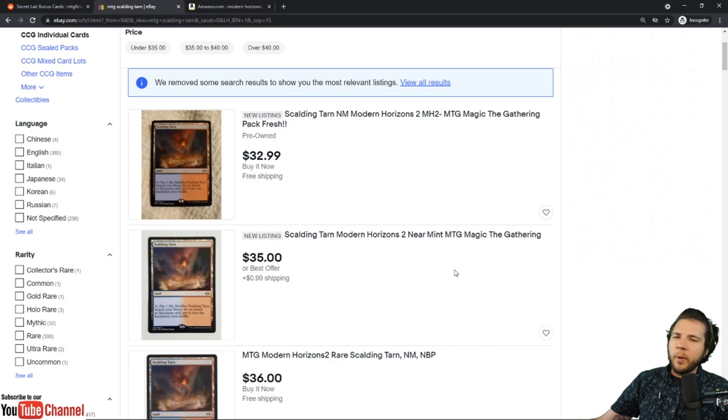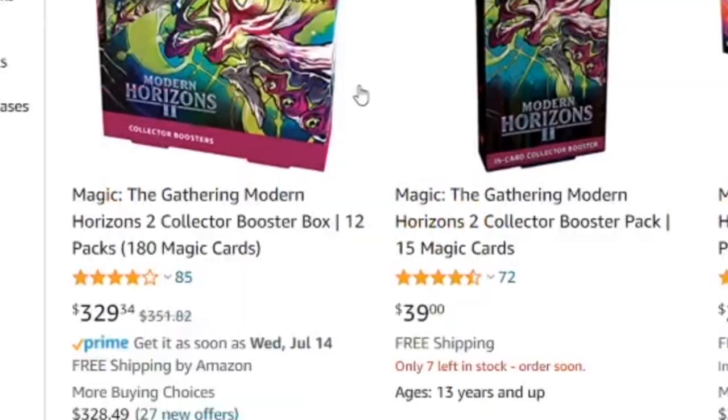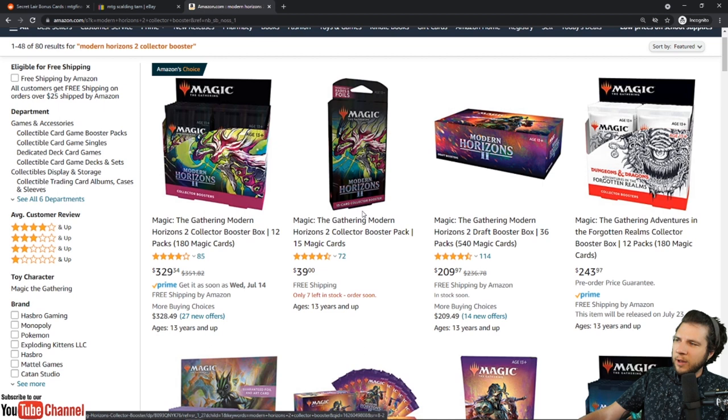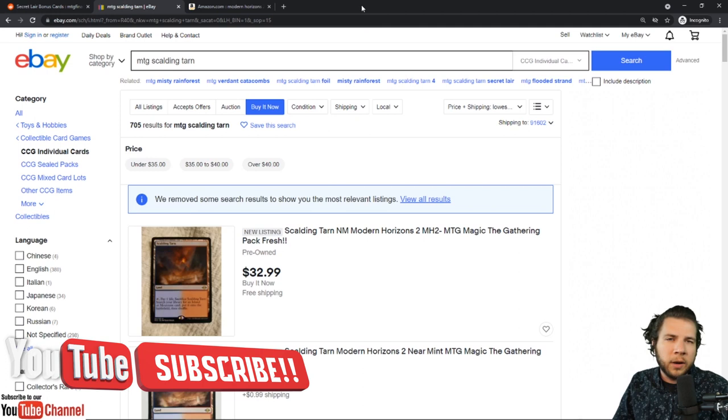I'm one of the few people that has not bought one of these Modern Horizons 2 boxes. I did buy some pre-release kits, but I didn't buy at $420.69, not at $400, not at $380, not at $350 — and I'm not buying them today at $329.34 either. I'm still not buying this Scalding Tarn for $32.99. I'm Jake with Jake and Joel Are Magic. If you enjoy these finance videos, click like and subscribe — best way to support the channel. And then we're going to talk about new hot Secret Lair news.